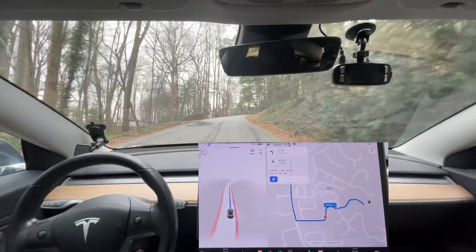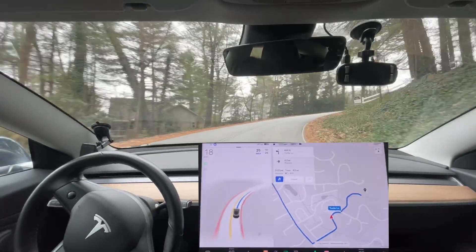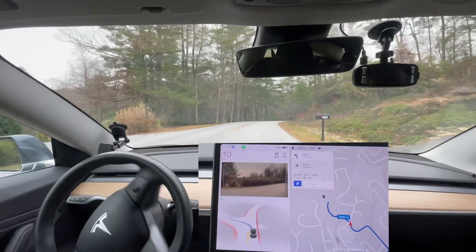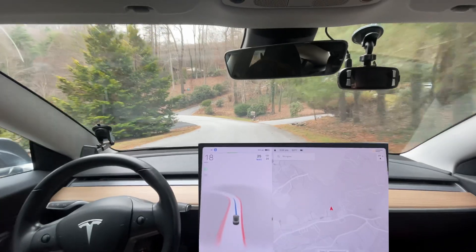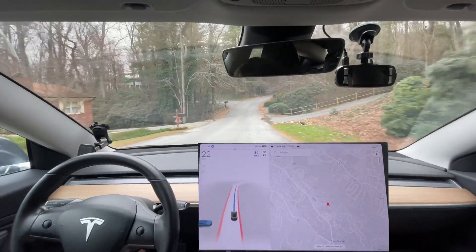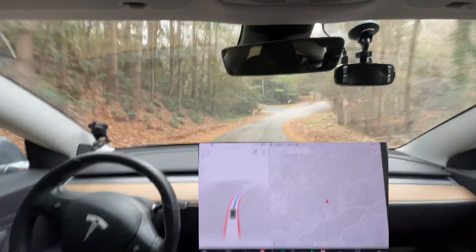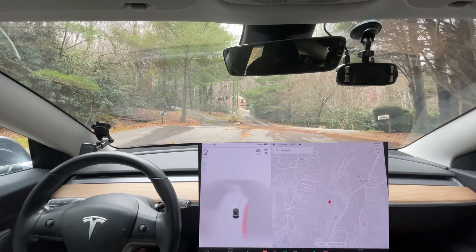It's doing well going around this corner — well, I spoke too soon, it's very hesitant going up this hill, going as slow as my old car would go because it couldn't make it up any faster. This turn right here it always struggles with — it waits until it can cross without going over the double yellow. This road doesn't have lines on it obviously but it does fine. There are a lot of leaves on the road and the road narrows out right here — previous versions would be very hesitant here and now it's not. I appreciate everyone watching — I hope to see you in the next video. Thanks everyone, bye.